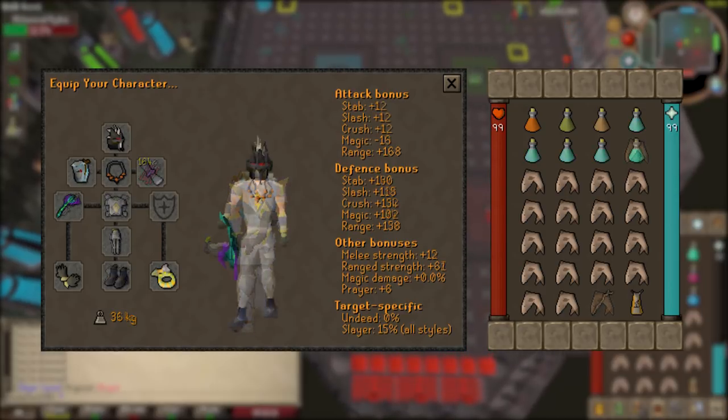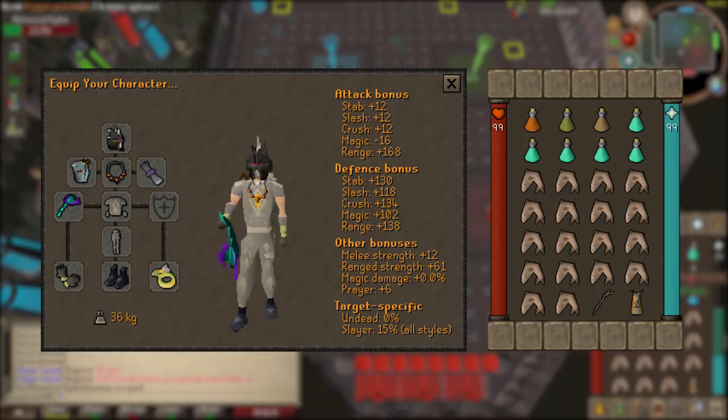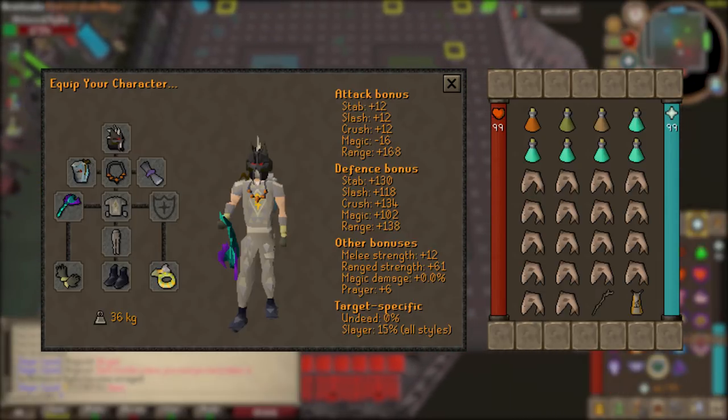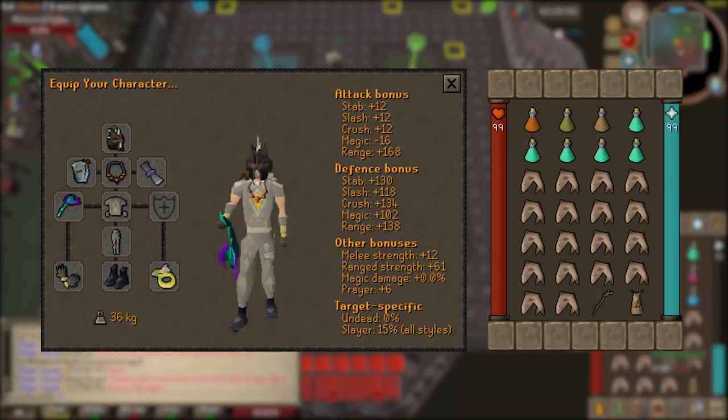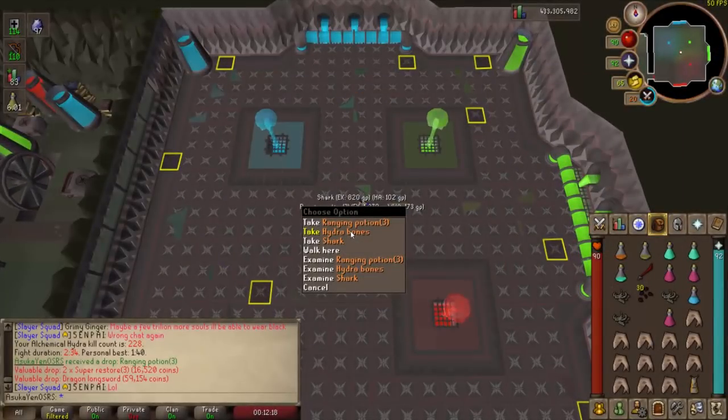This next setup is considerably cheaper. I'm going with the imbued slayer helmet, Ava's Assembler, Necklace of Anguish which can be swapped with a fury. In the ammo slot I have the Rada's Blessing, a reward from the elite Kourend diaries — any blessing will work if you haven't finished those. The toxic blowpipe, a God d'hide top and bottom, barrows gloves, boots of stone, and an archer's ring imbued. In the inventory: one bastion potion, one antidote++, a stamina potion, five prayer potions or super restores, 18 sharks, a dramen staff to use the fairy ring, and a construction cape or house teleport tablets.